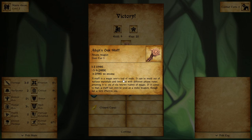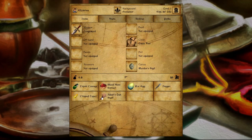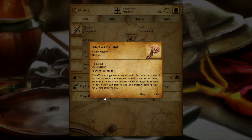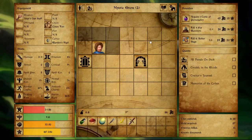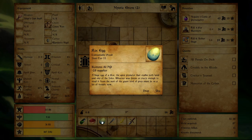A staff is a magic user's tool of trade — it can be made out of various materials and inscribed with different arcane runes, attuning it to one of six known realms of magic. If it comes to that, a staff can even be used as a melee weapon, though not a very effective one. I like the plus 3 spell power — I'm going to put the staff on. Rock egg restores 50 HP, 25 supplies — that's our last healing item, so we have to get out of here alive.